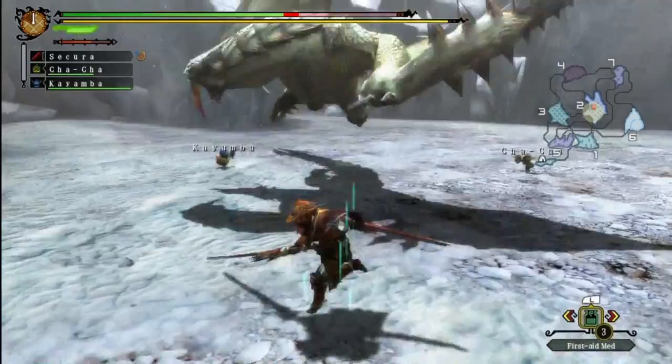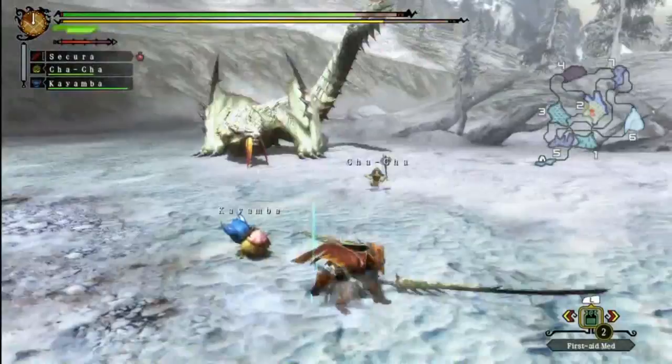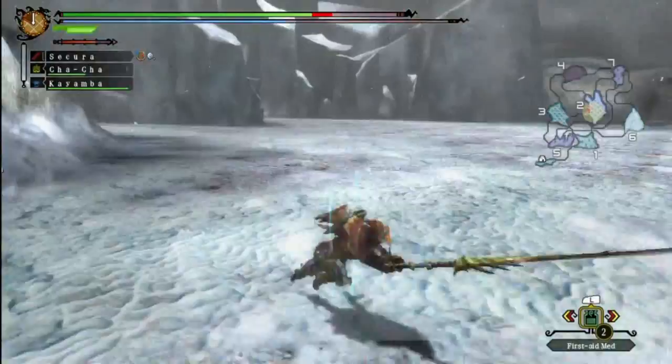The Barioth doesn't have a gun lance or a long sword. I know the Barioth has a lance, a sword and shield, I think a great sword, hunting horn, probably some bows and bow guns, switch axe as well I believe — almost everything except for the hammer, the gun lance and the long sword. But I do think you need a couple Barioth parts to make the ice long sword anyway.